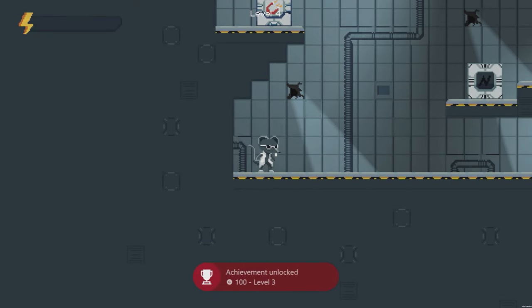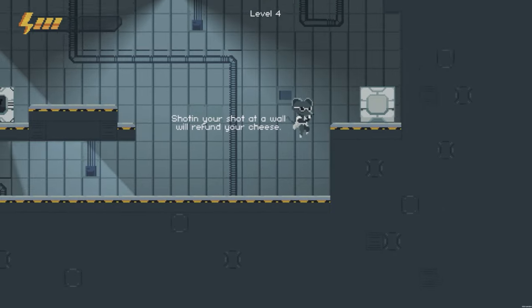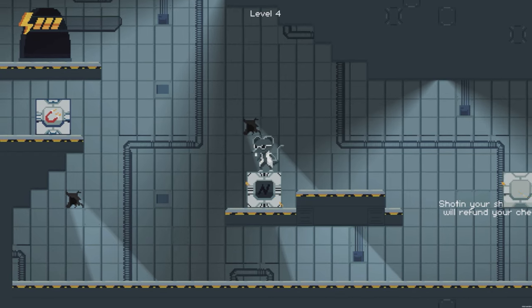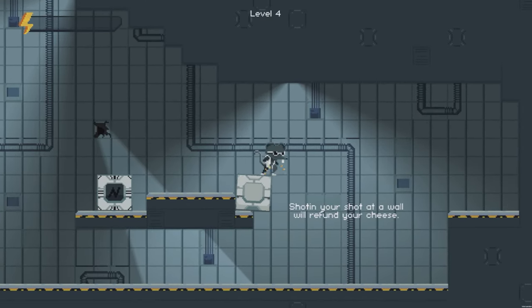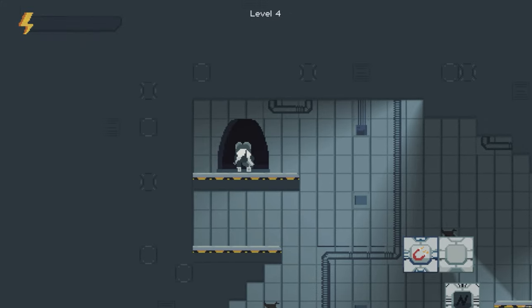Now moving on to level four, we're just going to head over to the right hand side here, collect this piece of cheese. Jump on top of this block and press Y to activate it and then again on this middle block press Y. These are going to pull together and then we're going to do a jump shot on the magnet block to the left and then press Y on this block. These will come together and stay in the air, giving us a path to the exit door.